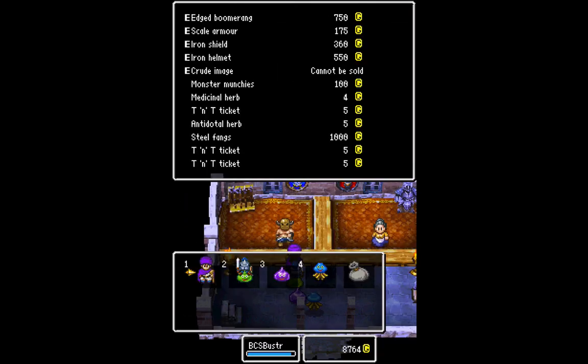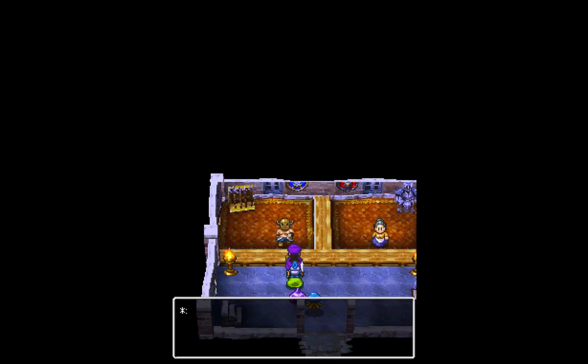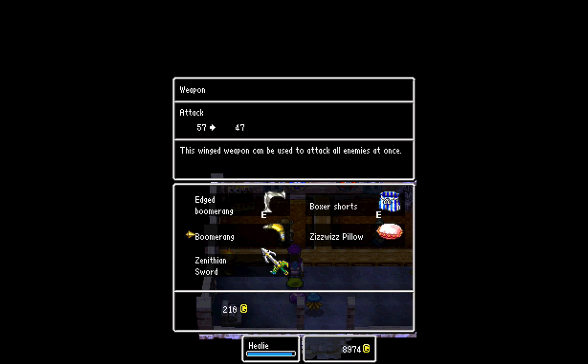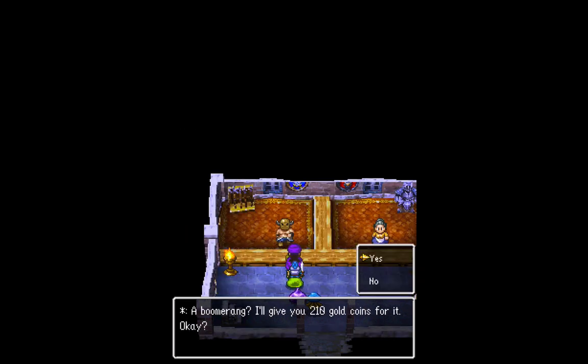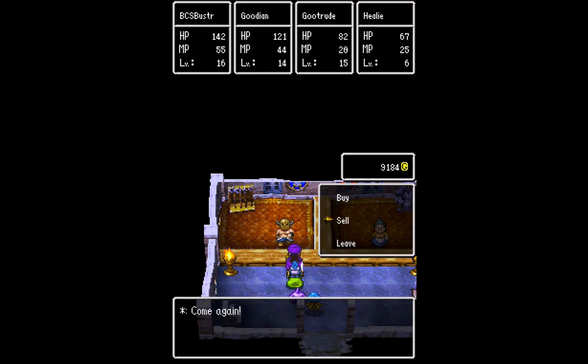Let's go ahead and sell. Let's get rid of these boomerangs — we don't need those anymore. Because now that I have the edge boomerangs, I don't need the regular boomerangs. And if I end up getting another party member, I'll just buy them another edge boomerang. Something popped up on my computer there, but all good. Now that I'm done with weapons, that's all the weapons I want to get for right now.